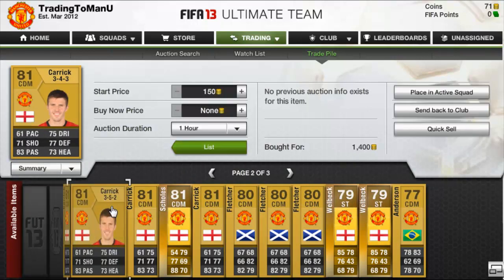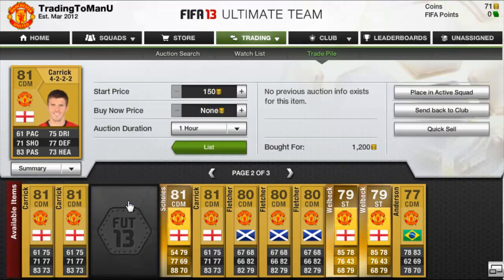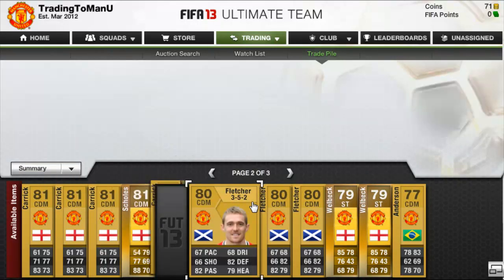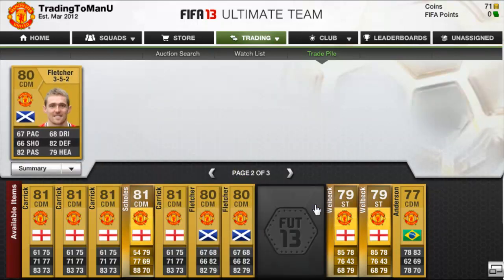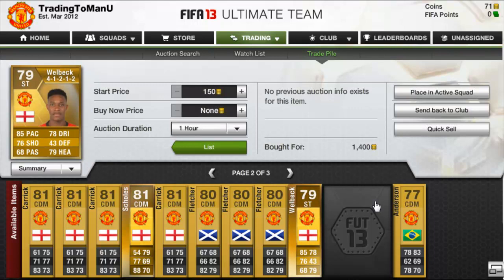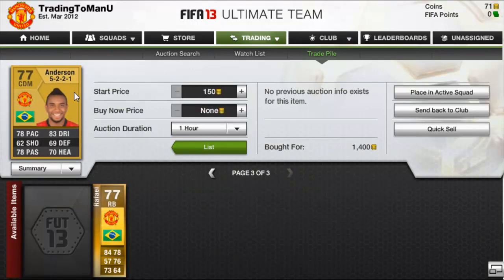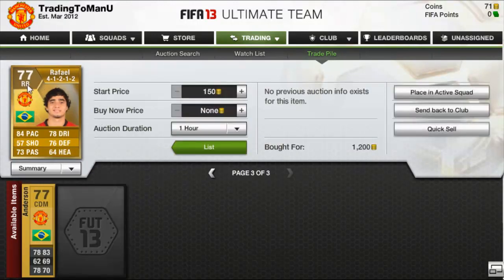A Carrick in the 3-5-2 CDM for 1.5k; another Carrick in the CDM 3-5-2 for 1.5k; another Carrick in the 3-4-3 CDM for 1.4k; another Carrick in the 3-5-2 CDM for 1.5k; another Carrick for Triple Two CDM for 1.2k; another Paul Scholes for 1.3k; another Carrick CDM for 1.5k; a Fletcher 3-5-2 for 1.6k; another for 1.6k; another for 1.5k; a Danny Welbeck in the 4-1-2-1-2 for 1.4k; Anson in the 4-3-3 CDM for 1.6k; another Anson not in a great formation CDM for 1.4k; and a Rafael in the 4-1-2-1-2 for 1.2k.